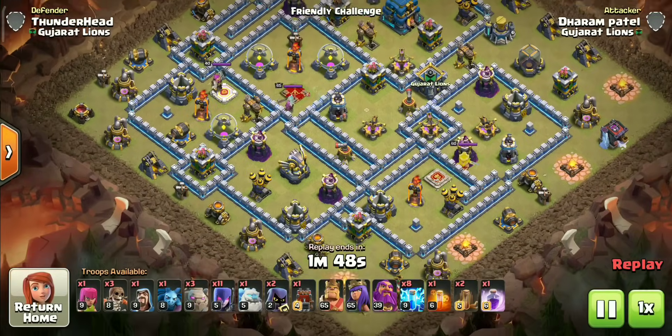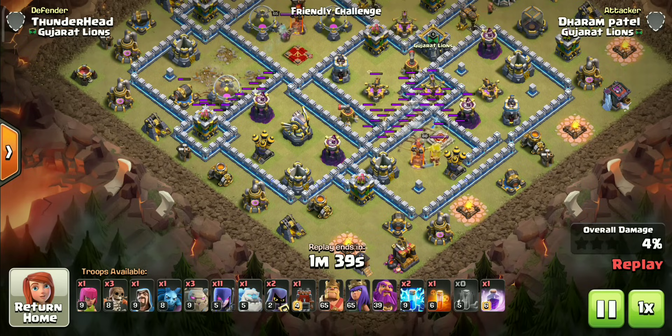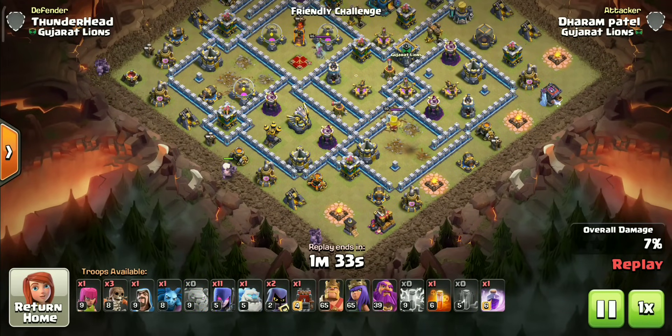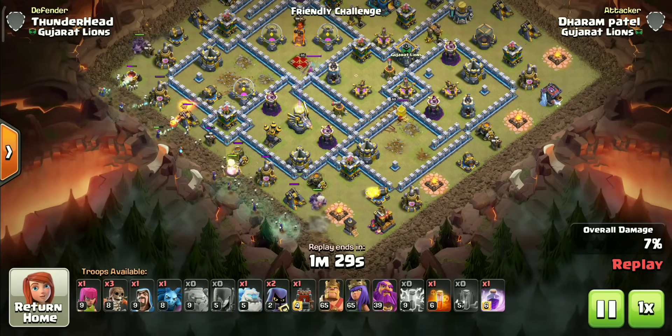Let's start with zapping out the infernos. With clever spell placement we can also grab the surrounding defenses with zaps. I will provide the zap charge sheet in the pinned comment, so check that out. Now deploy the golems followed by witches as planned — give them some time to create a bit of funnel before deploying the rest of the army.